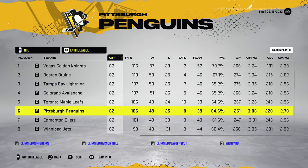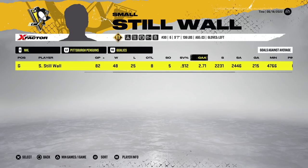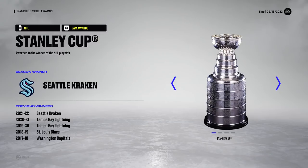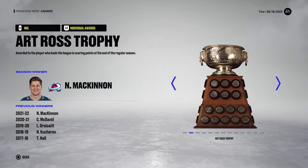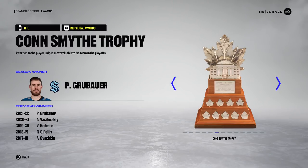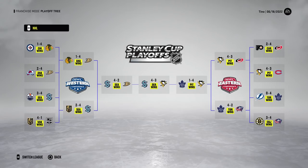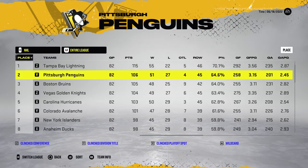This year they finished sixth with 106 points and 49 wins. The goaltender had 48 wins — I'm not sure how that works, someone explain it to me please. A .912 save percentage, .925 in the playoffs with 26 games played. The Seattle Kraken won the Stanley Cup. We all know how this fairy tale ends — yeah, they lost. It took seven games and they lost in the finals. They were right there, just couldn't get it done.